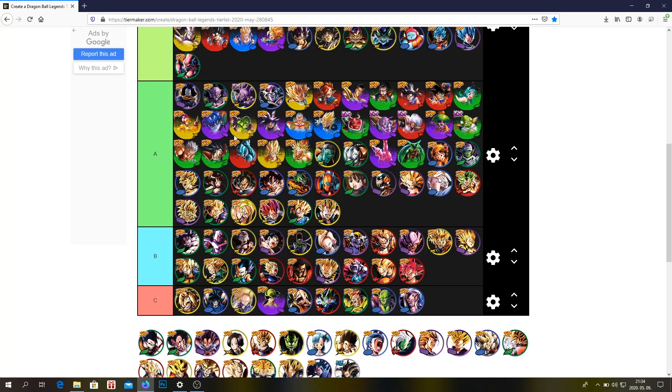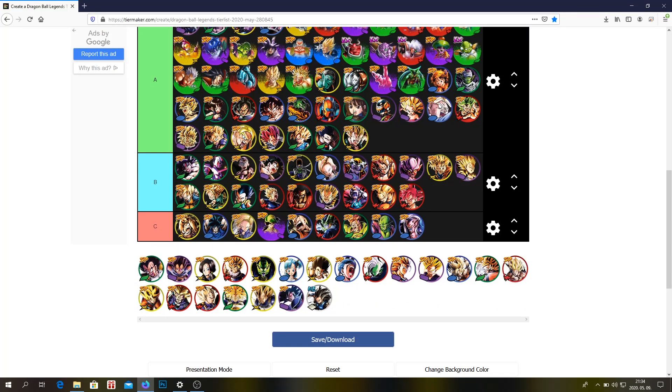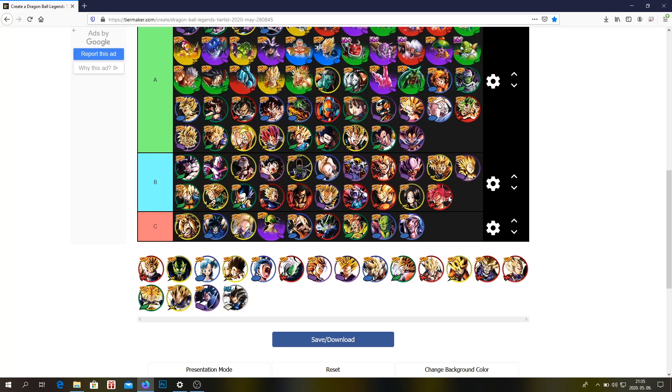Puhan — S tier, still S tier, he's still very good. Ultimate Gohan — A tier, he's just not good anymore unfortunately. Vegito — A tier. His biggest weakness honestly is the ability, and he's not the best unit anymore. This Vegeta — A tier, not too special, nothing crazy, he has some okay blast damage but that's it. This Goku is probably A tier.